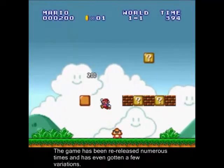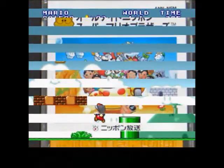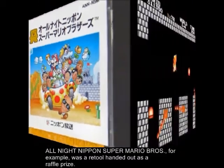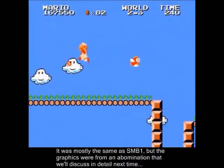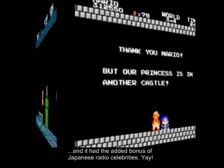The game has been re-released numerous times and has even gotten a few variations. All Night Nippon Super Mario Bros., for example, was a retool handed out as a raffle prop. It was mostly the same as SMB1, but the graphics were from an abomination we'll discuss in detail next time, and it had the added bonus of Japanese radio celebrities. Yay!